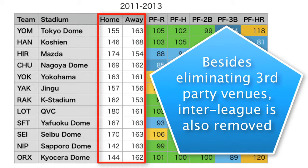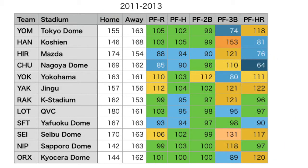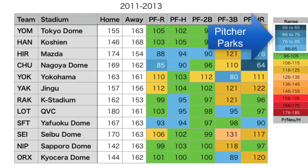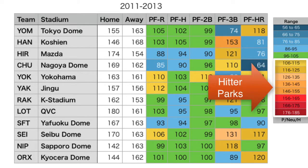Teams like Lotte and Hiroshima tend to play pretty much all of their games at their respective main home stadiums, so they've got a lot more data compared to Oryx. The next thing I'd like to bring your attention to is the color-coding of the tables. I've created a gradation from dark blue to light blue for stadiums that favor pitchers, green for neutral stadiums, and a gradation going from light yellow to darker yellow to light orange to darker orange to lighter red to darker red, showing the progression toward more hitter-friendly parks.